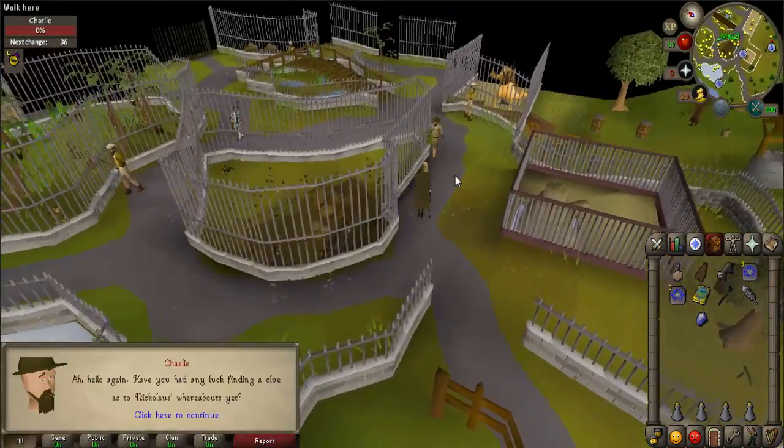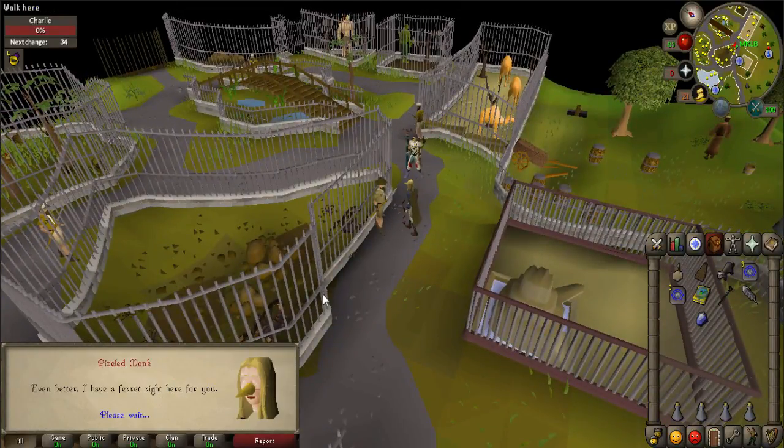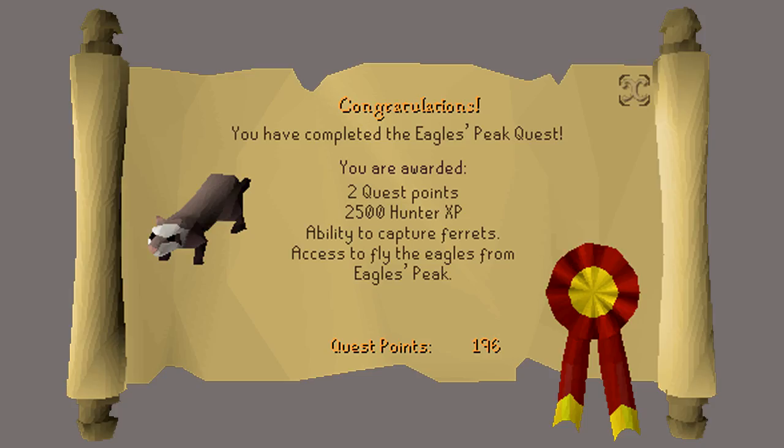Go back to Charlie at the Ardougne Zoo and talk to him to complete the quest. Congratulations, you have received two quest points, 2500 Hunter experience, and access to the Eagle's transport system. Thank you so much for watching. I hope that you enjoyed this guide and found it helpful. If you did, please subscribe for more and I'll see you next time.